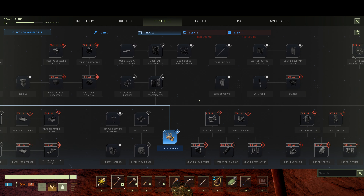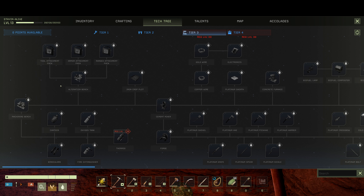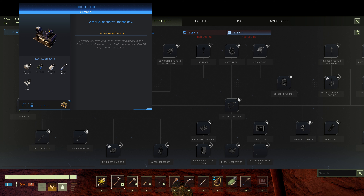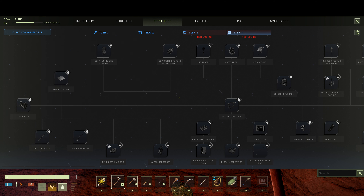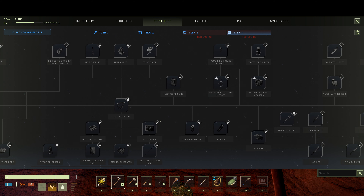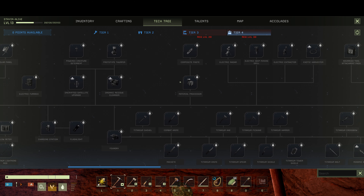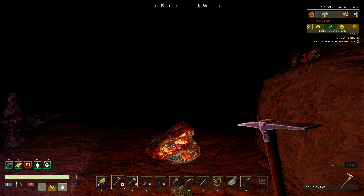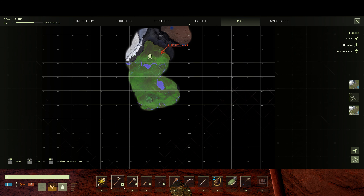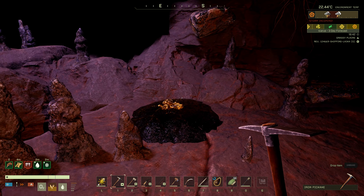It's a decent grind to get up to steel, but then it gets even crazier. Tier four — the fabricator — we need electronics. Electronics requires a lot of stuff. Then we can get into some of the power and water stuff, electric furnace. But I want to explore the map as well — the map's quite big. There's some lava bits up here and some ice over here. We'll explore the whole map eventually.